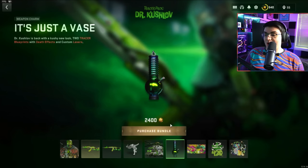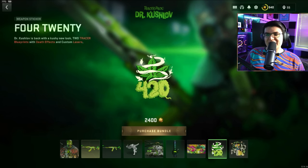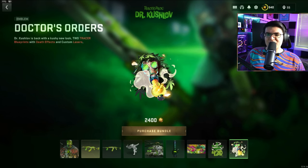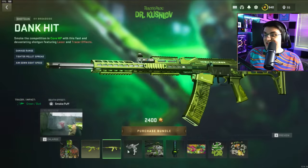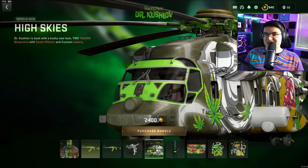It's just a vase weapon charm — just a vase. Then we've got this loading screen, a weapon sticker, and this emblem. By far the coolest things in this bundle are going to be the operator skin, the different weapons, and the vehicle skin. We're going to test all that out.